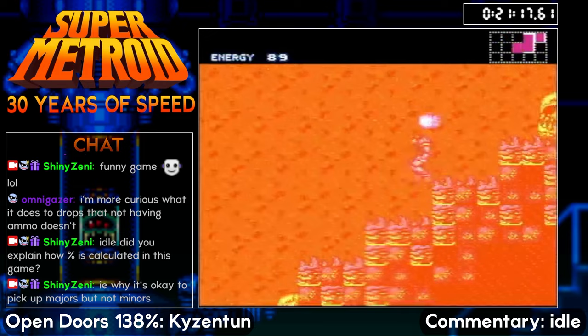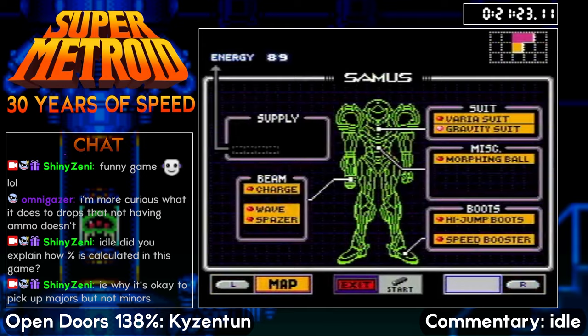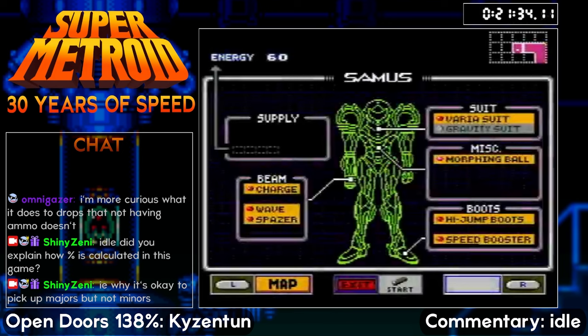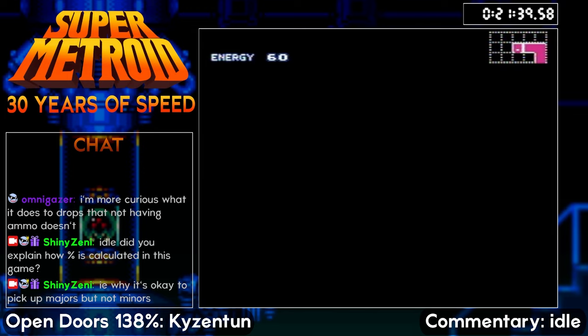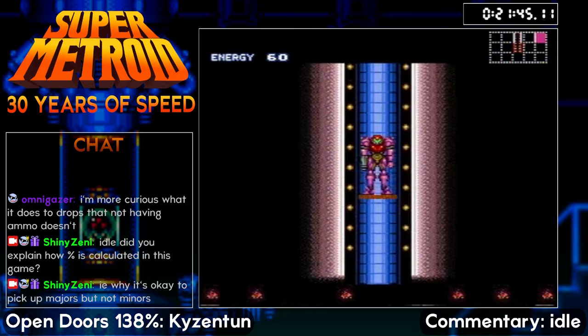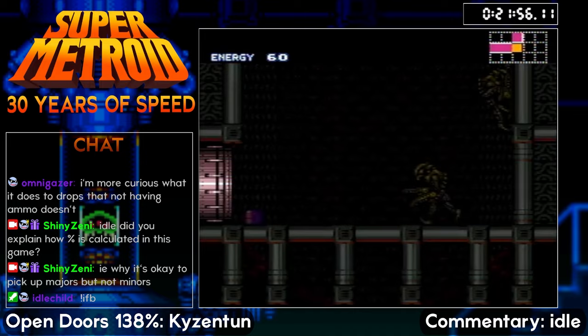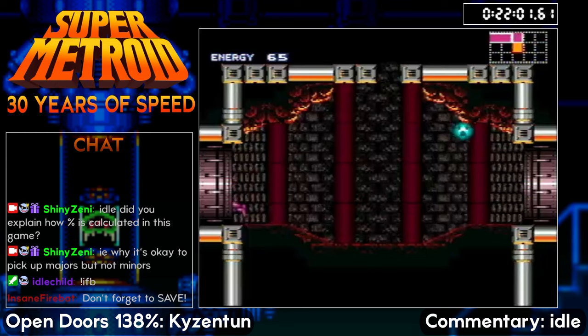The percentage is calculated by the number of minors you have — it looks at your max capacity and does the math off of that. For major items, it just checks whether you have it or not. Let's check out this Gravity Jump here. We start our jump with the Gravity Suit, then just before we pause, we jump. When we unpause, we no longer have the Gravity Suit on. So without the Gravity Suit, you have floaty physics — your acceleration is a third of what it would normally be. Kai did turn Gravity back on. We do have to be careful here — normally you'd bomb this out. We've got to avoid these items here.